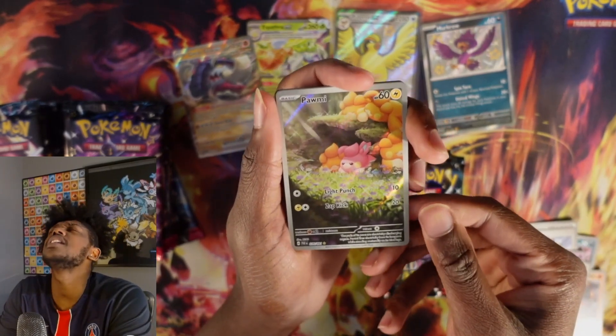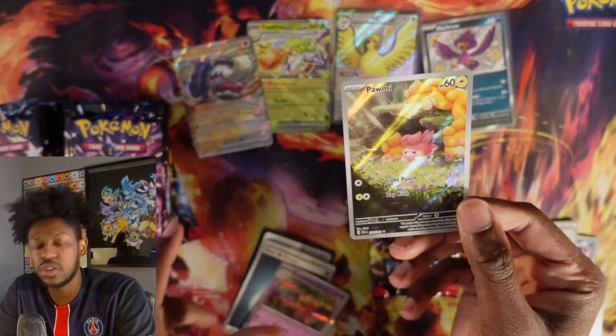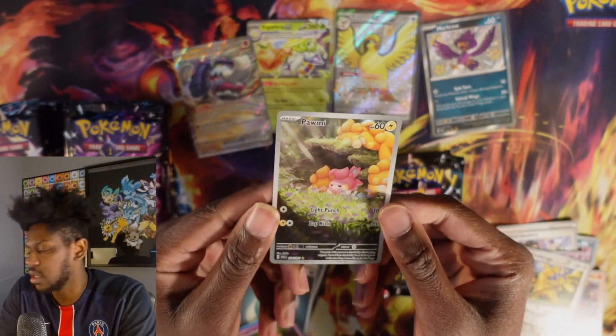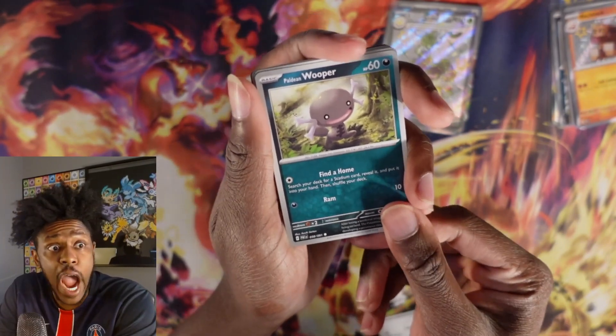The Pommie — oh my goodness — Special Illustration Pommie! What's behind it? Executor. This is one of the ones I want. It's including two big, big shinies. So honestly, these ETBs are cracked.